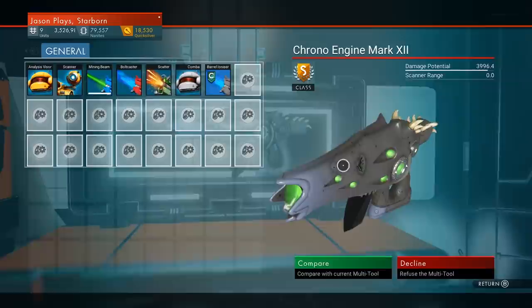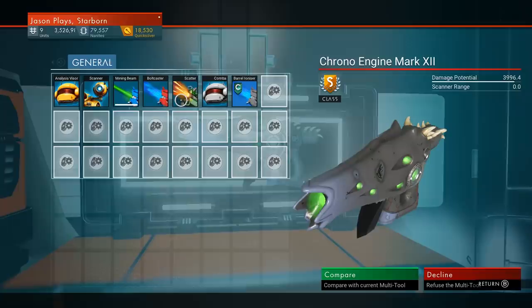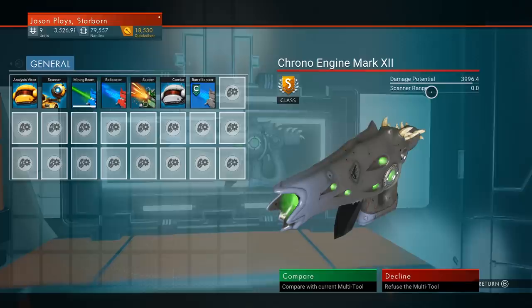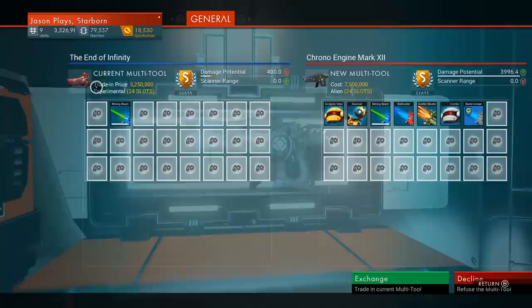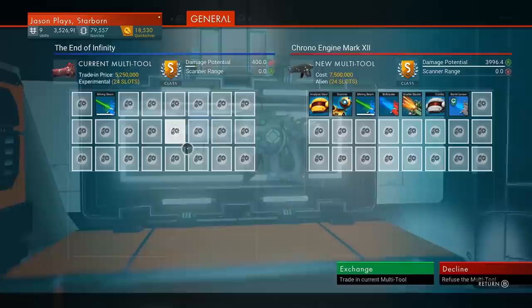The reason we want an alien multi-tool is — look at that — already right off the bat, the damage potential is 3,996. That's already how much damage it does, and it already has a scatter blaster on it, plus a bolt caster that you can't get rid of. Alien multi-tools are built for damage; they have the most damage in the game. If you get an experimental like what I have on me right now, that one is more geared towards scanning range — so if you're mining and scanning, an experimental is best. But if you want to do the most damage, you want an alien multi-tool.